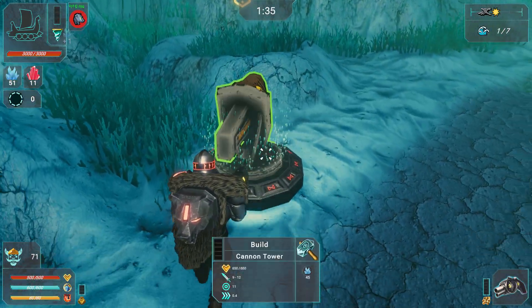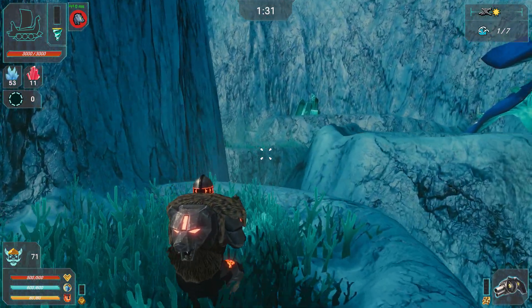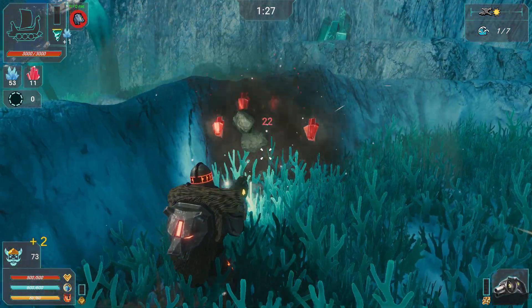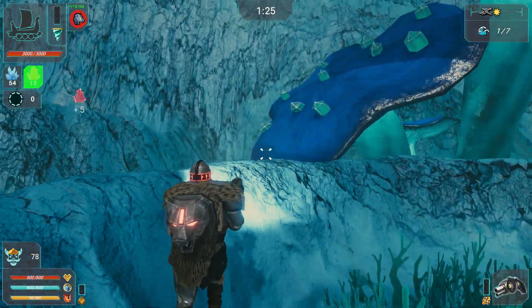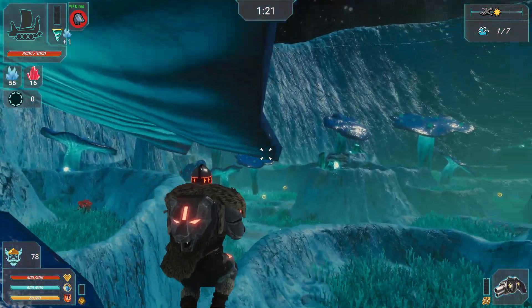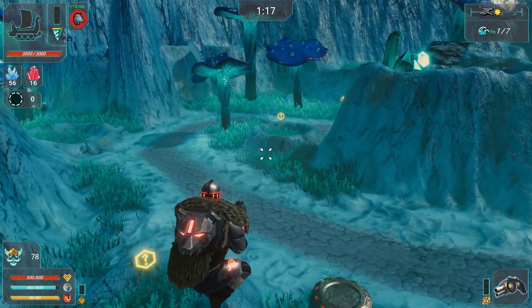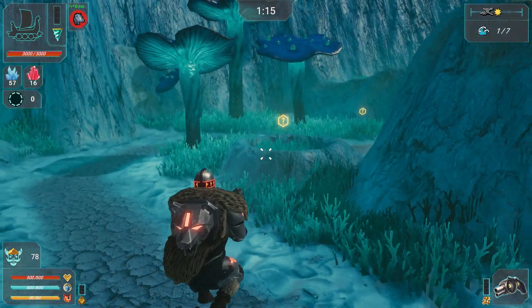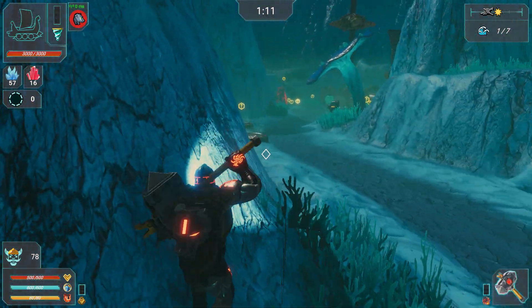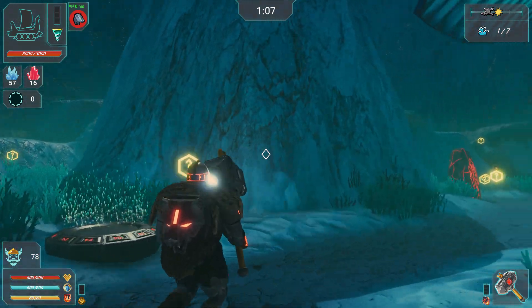Alright, what do we got here? We need 14 green things. That's cool, you can go on mushrooms. How do you switch weapons again?